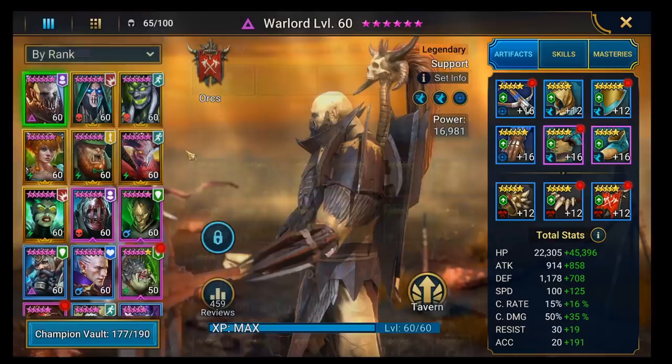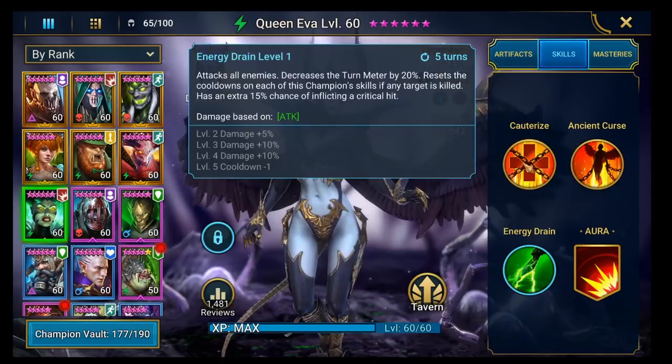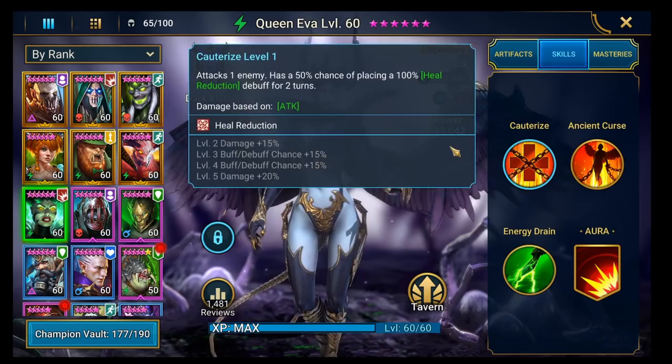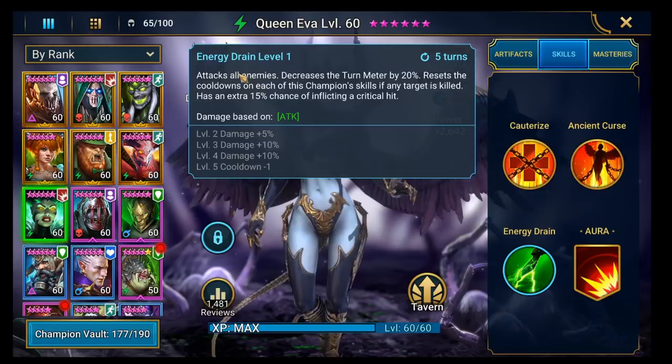We've got a campaign farmer here - Queen Eva - and I don't think there needs to be much work done there. She's got the right stats. Looking at her abilities, I think she's actually the best campaign farmer in the game. She's got this A3 that attacks all enemies, and she gets this skill back if she kills somebody. So she pretty much walks through campaign on Brutal just using her A3. Really good farmer - probably top-end, if not the number one campaign farmer.